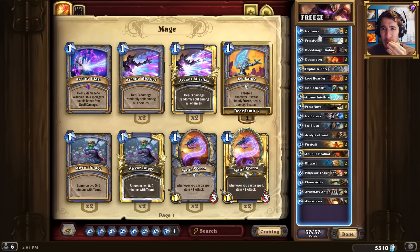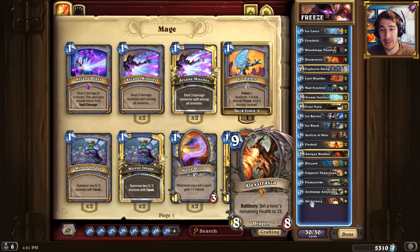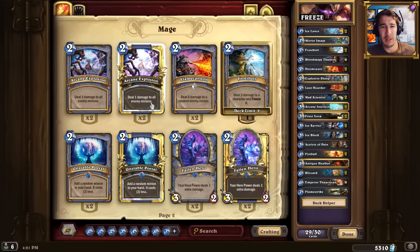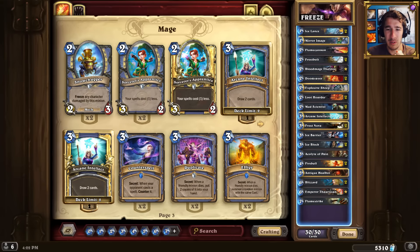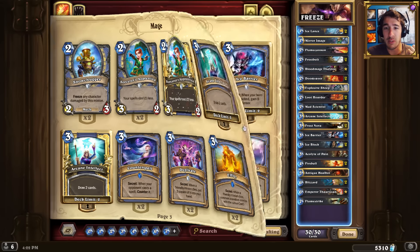So we're going to want to remove all the duplicates and pop him in there. I don't need Alexstrasza, I don't need Antonidas. I want to survive, so we want to put all the cards in that'll allow us to do that. I still need stuff like removal of course, because I've got to survive against minions. Right, because it's a freeze mage of course.